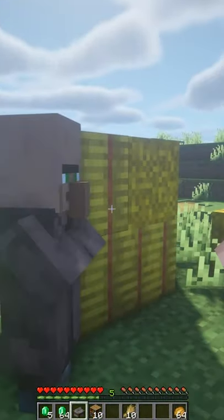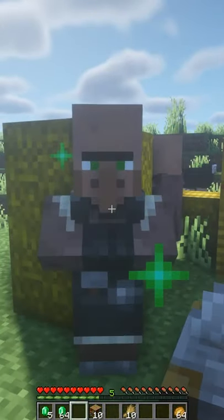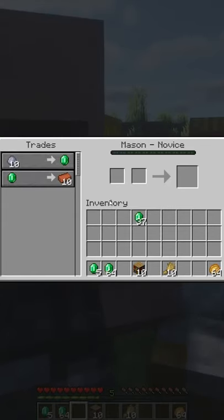If you happen upon a villager that doesn't have a profession, all you need to do is put down the corresponding table of the villager you want to trade with. One of them will take the job, and now we have a mason.